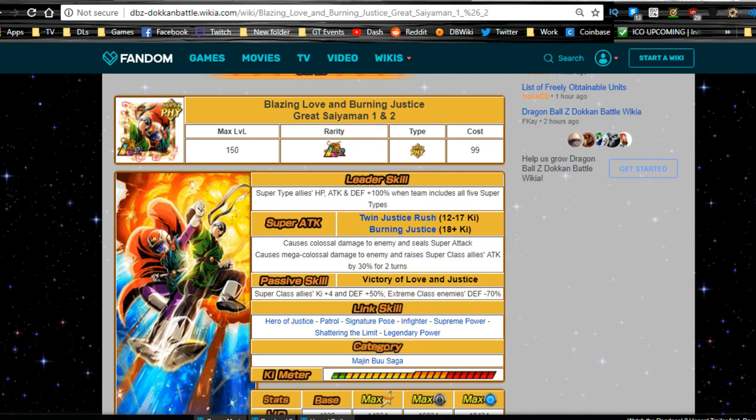Hey guys, welcome back for another team-building guide for Dokkan Battle. We're talking today about the Great Saiyaman 1 and 2, the LR variant, Blazing Love and Burning Justice. This is a pretty awesome unit. We're not really going to talk about what super teams to run with them as leaders — it's kind of whatever super teams you have. You'll need one of every attribute type if you're running them as a leader. If you're running them as support, you don't need to worry about that. They are a fantastic LR to add to any super team.